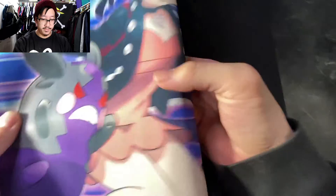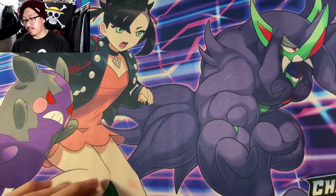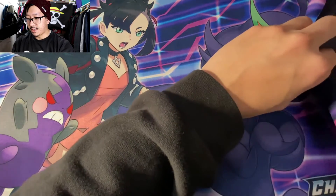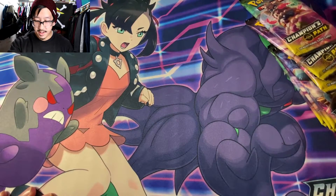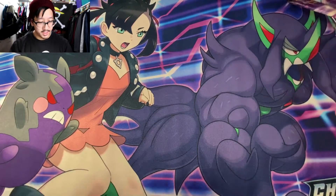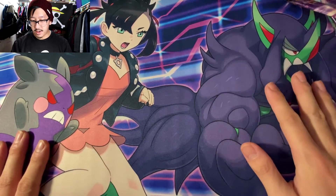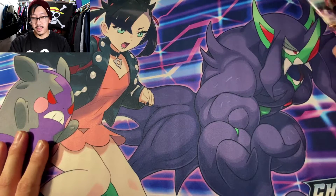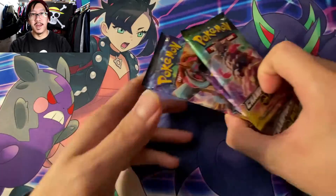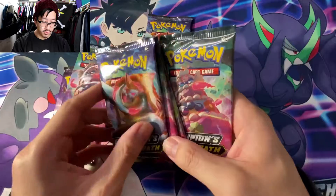Let's go ahead and roll this out. That is such a nice play mat. I have an extremely small desk so it kind of goes over the edge, but I really like this artwork of Marnie, Morpeco, and Grimsnarl. This is a really really nice mat that I'll probably start using for Pokemon openings and maybe Yu-Gi-Oh. I mean, does it really matter — it's just a play mat. And of course we have the Champions Path packs.